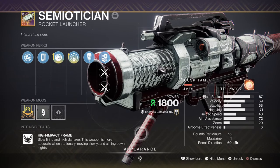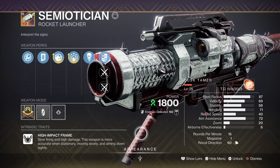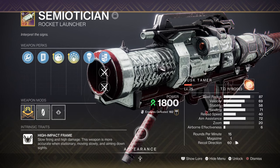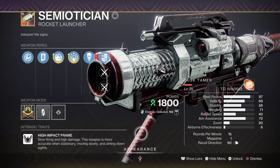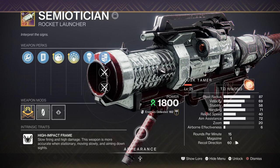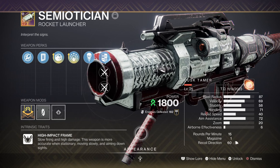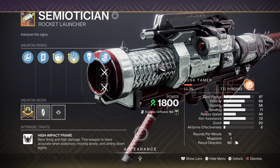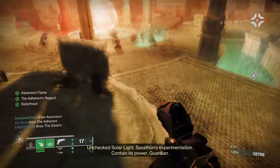For heavy, we have the Semetician with Field Prep and Explosive Light. This powerhouse of a weapon is similar to how Apex Predator is in terms of its perk loadout. Although both weapons have different frames, my version focuses on speed, damage, and having a large reserve so I can use it to take out a multitude of tough enemies at once. However, as the build is set up for dumping your load all at once, I would recommend an auto-loading rocket launcher or the Dragon's Breath Exotic to enhance your damage even more.